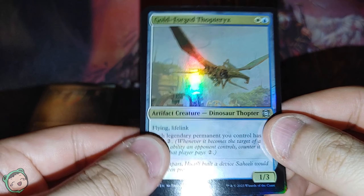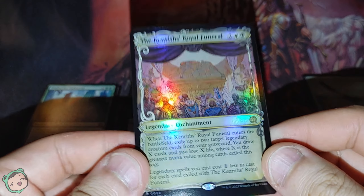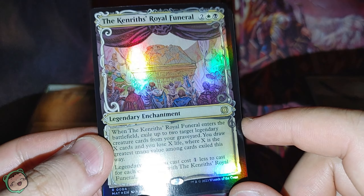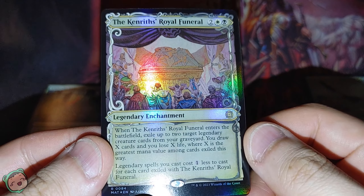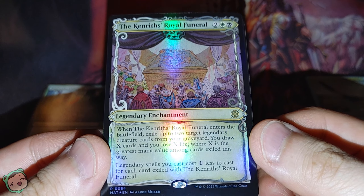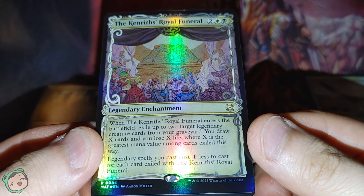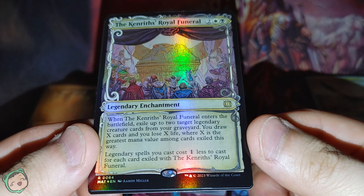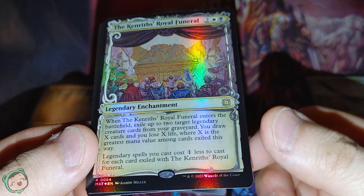Then we got another Goldforged Thopterix, this time it's a foil. We already got at least four or five copies of this. And Kenrath's Royal Funeral — White Black. When it enters the battlefield, exile up to two legendary creature cards from your graveyard. You draw X cards and lose X life, where X is the greatest mana value among cards exiled this way. Legendary spells you cast cost one less to cast for each card exiled with this.